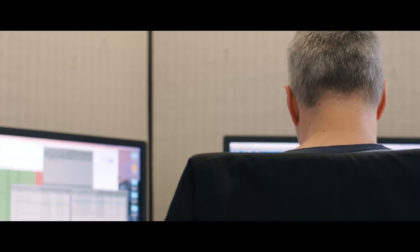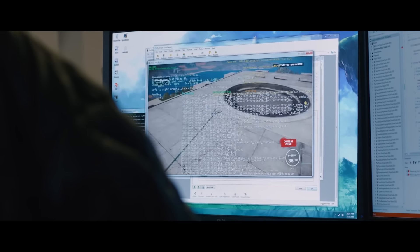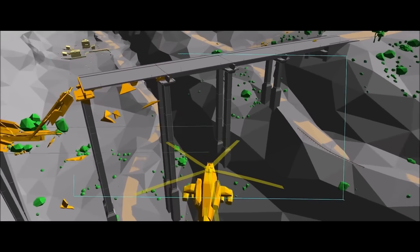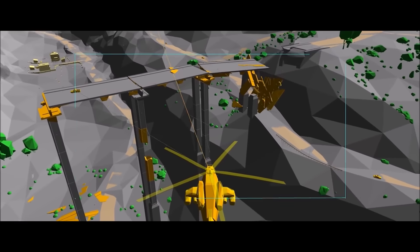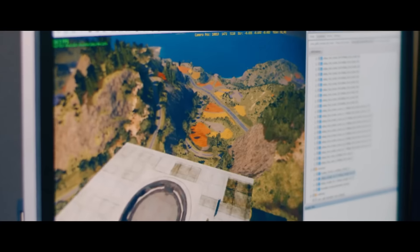We have a ton of new memory, the processing power, the parallel structures that are in place now. It allows for things that you couldn't do on last gen. We've started using Havoc destruction, which is an extension for the Havoc physics that deals with things breaking apart, and we've been one of the early adopters for the latest iteration of that system.